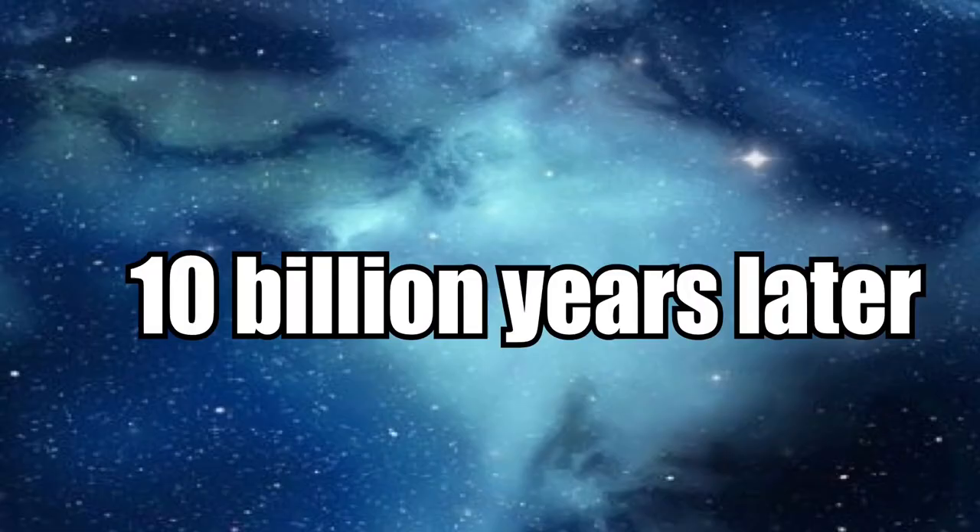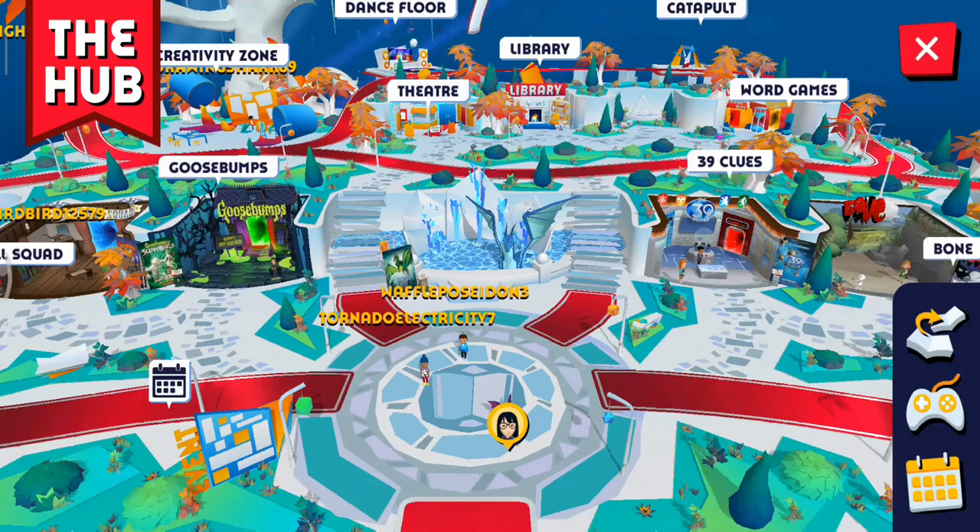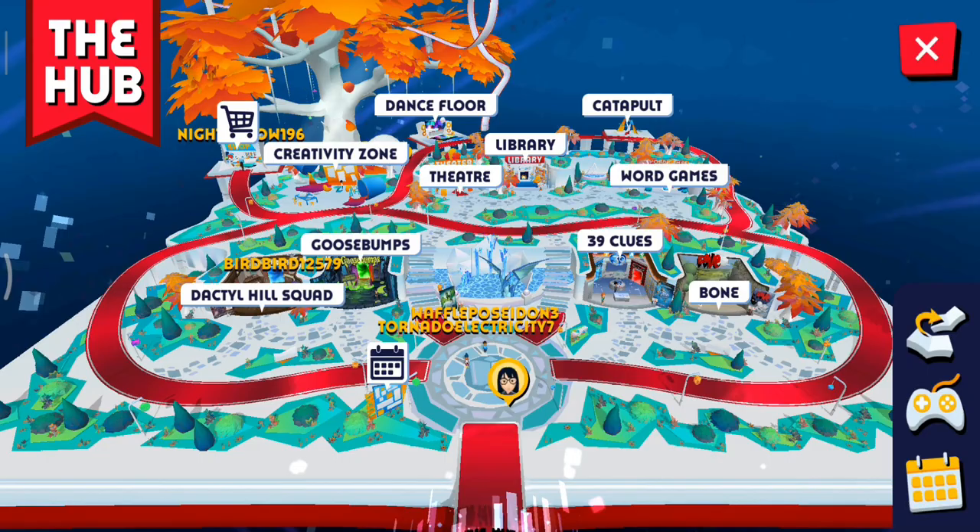We're at the hub. You can just walk around by tapping around. And hey Tsunami, you're here! Basically, this is the map. You can see there are zones for different series and there are different kinds of things like the shop, the catapult, or the library.